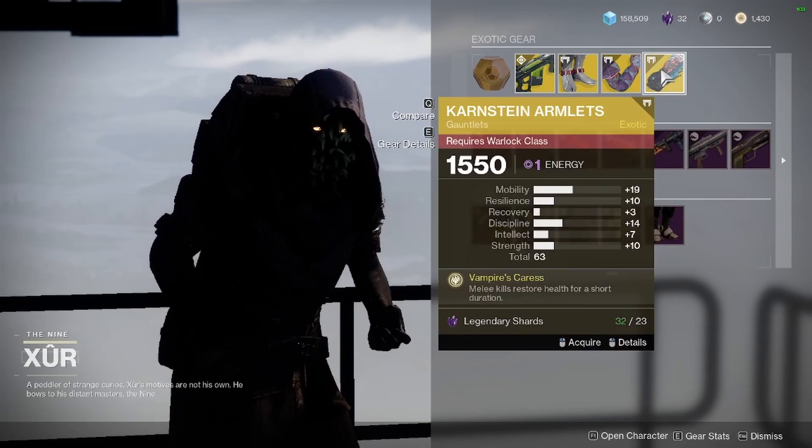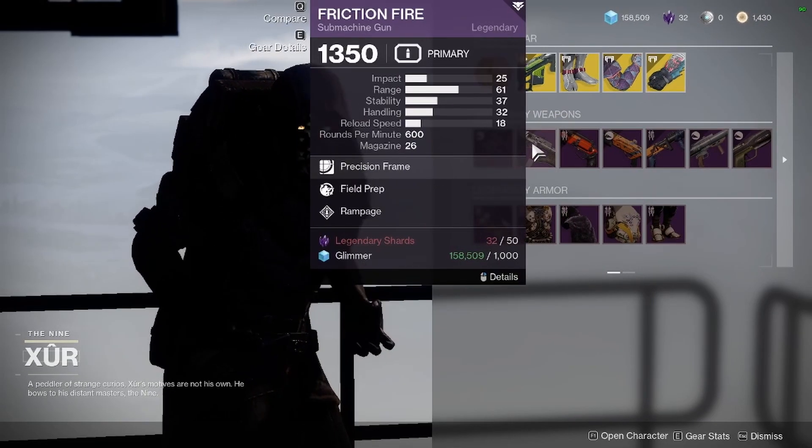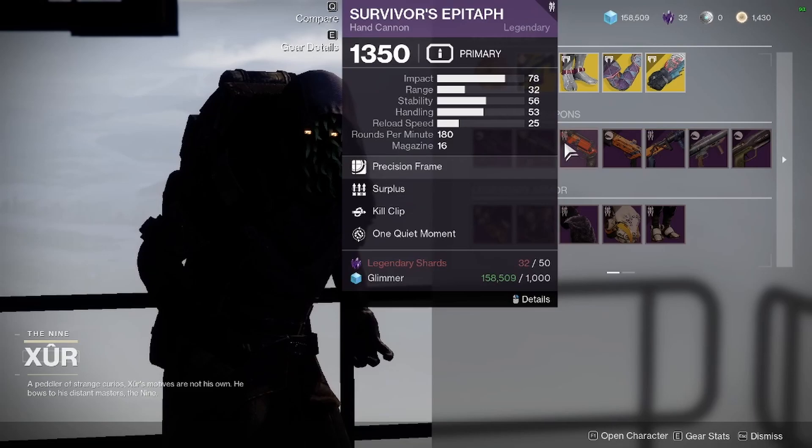Next are the Karnstein Armlets — same deal as the last one, pick it up if you don't have it. For Legendary Weapons, we have the Whispering Slab, Friction Fire, and Survivor's Epithaf, which has decent rolls.